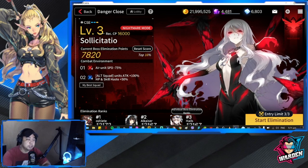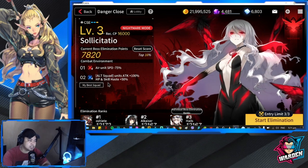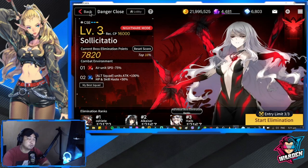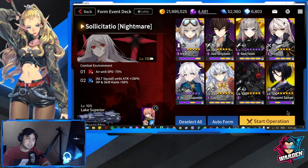You will have a buff for alt squad units: attack plus 100, HP and skill haste plus 50. Let's take a look at the alt squad in case you want to use some of those units. You could actually use Seo Yun for this boss — it's really up to you. The reason I didn't bring her is because I'm saving her for the other Danger Close boss.